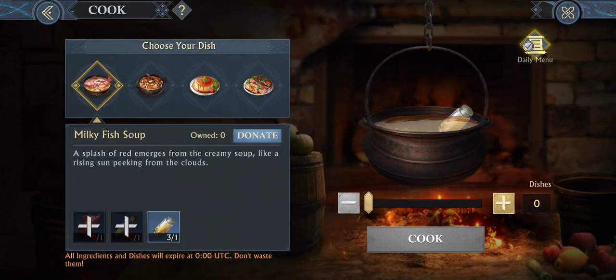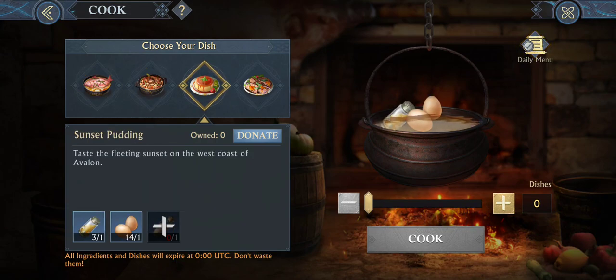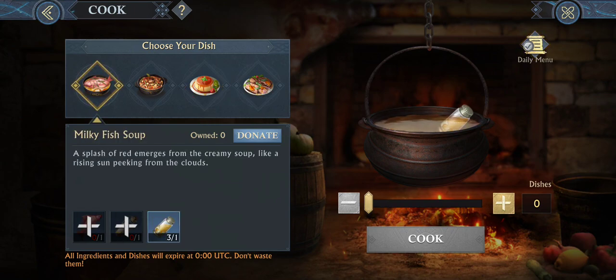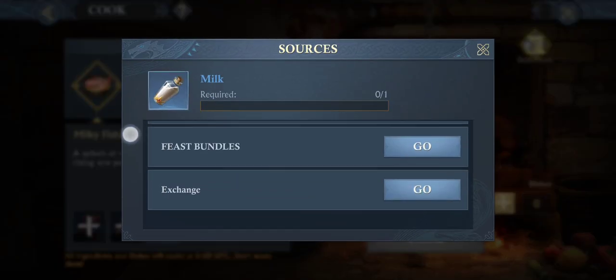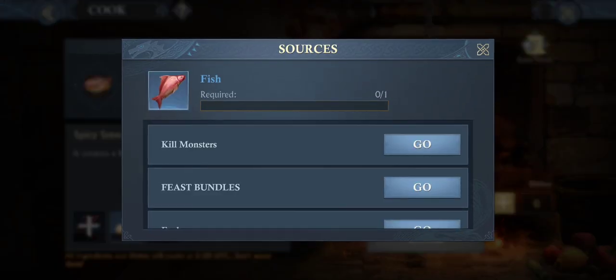Okay, let's go to the main thing — let's cook. You got milky fish soup, spicy stew, sunset pudding, crispy honey roast. You want to cook these things. To cook them, you need these down here, which is the fish. You got to kill monsters; they tell you what you got to do to get them, and so on and so forth.